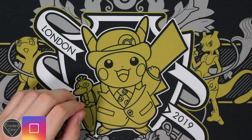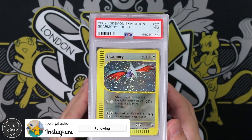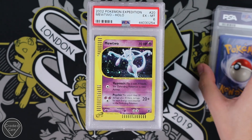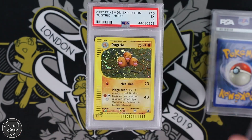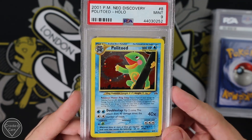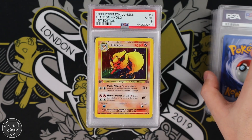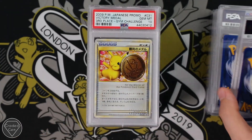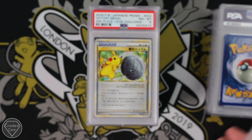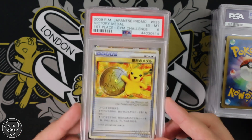Next up we have Powhat Pikachu underscore Finn, otherwise known as Jacko. We've got the Skarmory and another one, both from Expedition. We have Mewtwo from Expedition. We have Dugtrio. We have a Politoed looking into what I can only presume is a Sunset or an Eclipse. We have a Neo Discovery Kabutops. A First Edition Flareon from Jungle. We have a Victory Medal 3rd Place Gym Challenge Japanese Promo with a Gem Mint 10. We have the 2nd Place Medal with a Near Mint 8. And we have the 1st Place Winner's Medal with the Excellent Mint 6.